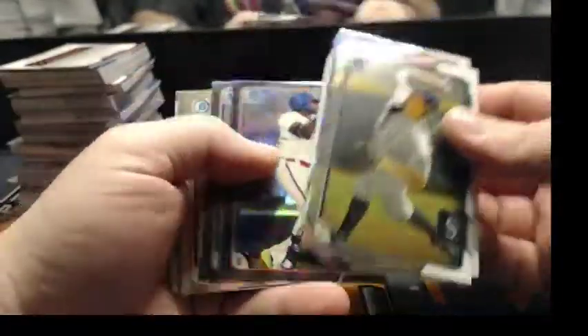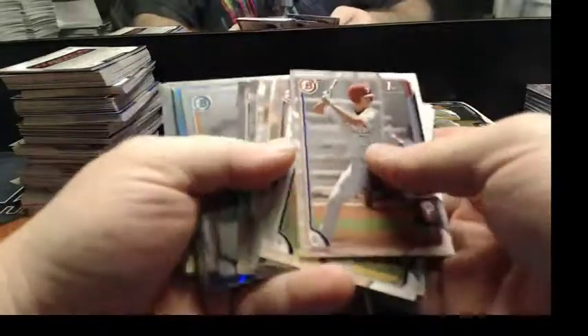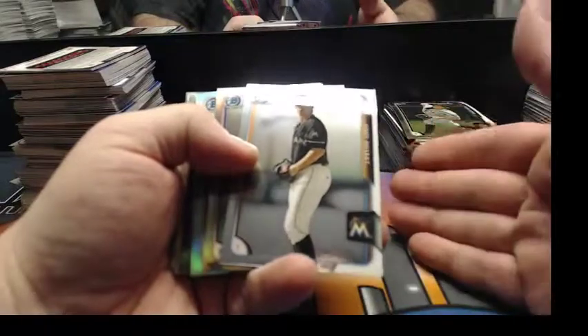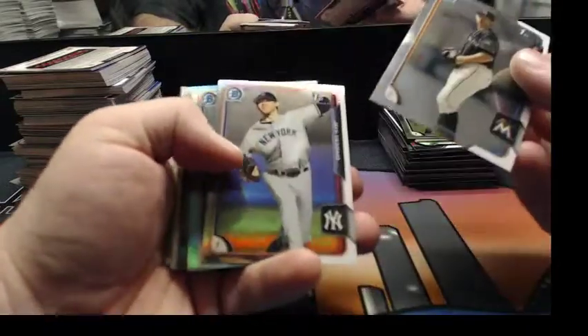Pirates, Teams of Tomorrow. Draft Dividends. Two more black refractors. Another chrome. I'm telling you, they look so nice to me that I wouldn't be surprised if they put them in the regular set.